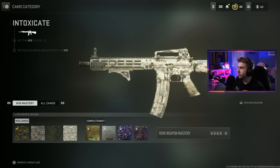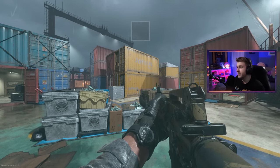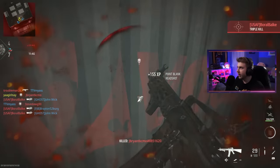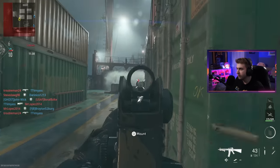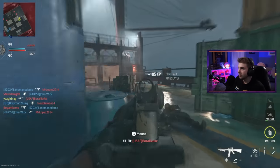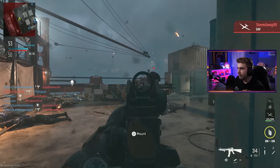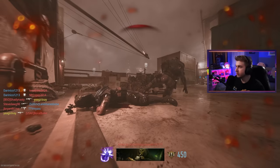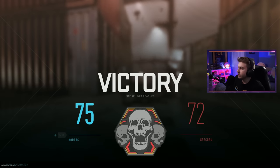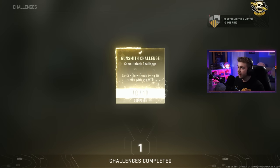We got Shipment — it's only Team Deathmatch, but these games last like 30 seconds so I'll take it. We're already on two kills without dying, and that's three — barely. We just need one more three-kills-without-dying and we have gold. Maybe we can do it all in the same life. The game's already basically halfway there. Got it — that's it right there. Holy shit, that was tough. Did we get it? Let's go — we got gold, baby! At least that's what it's showing. Let's check the gunsmith just to double check.